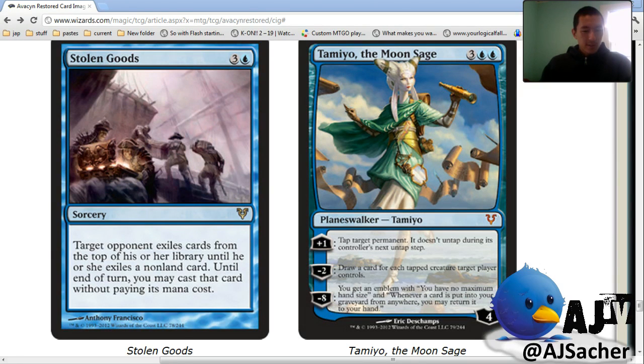Stolen Goods — target opponent exiles cards from the top of their library until they exile a non-land card, and you can play it until end of turn. I saw someone get a Tamiyo or something crazy off this, but it's generally just bad. I can't really see a situation where it's super awesome, unless your deck is horrible and they just have Progenitus. If it were an instant you could screw their miracle setup. At sorcery I don't know. Another card that messes up Johorah — you just get phaged out. I can never play those formats because of cards like this. Can they just get rid of those cards and make the format better? This is the worst day of my life. You're just going to ruin so many games of Johorah.